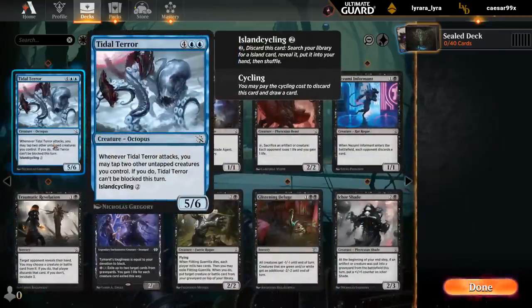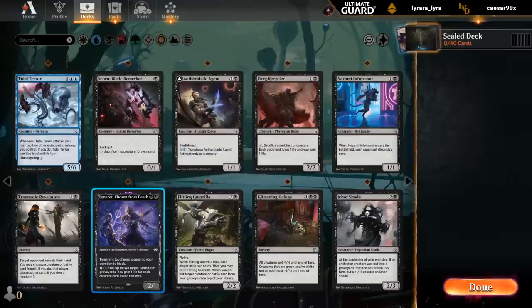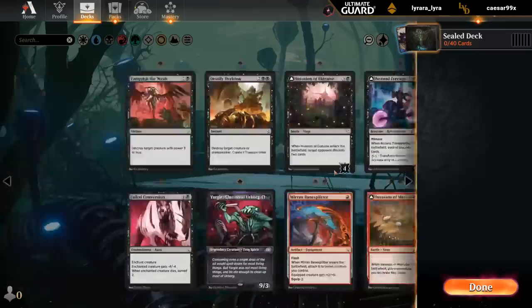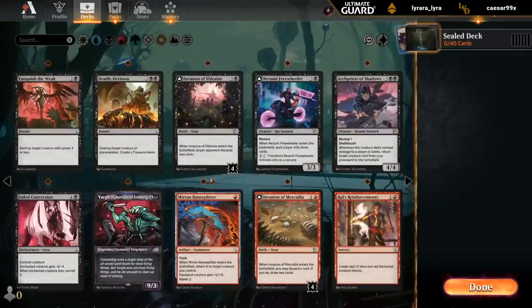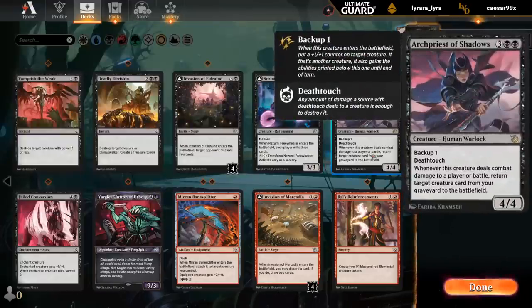Tidal Terror could be good. In black, we have Agent, which I like. Berserker's good too. Timorat. The Informant's good too. Vanquish the Weak. Deadly Derision. So we're probably playing black, judging from these. Freewheelers — decent — and of course Archpriest.